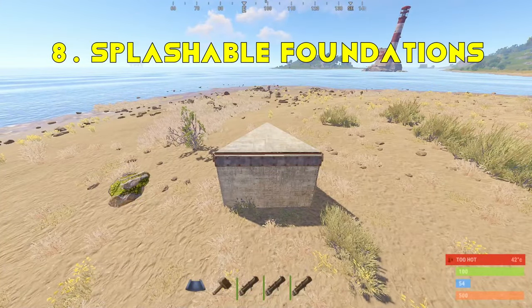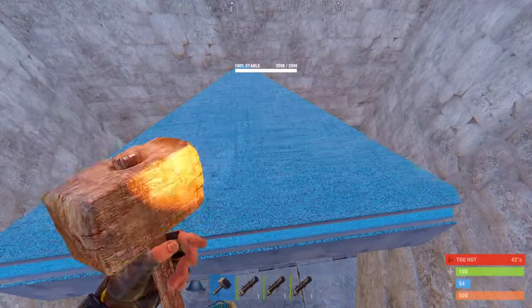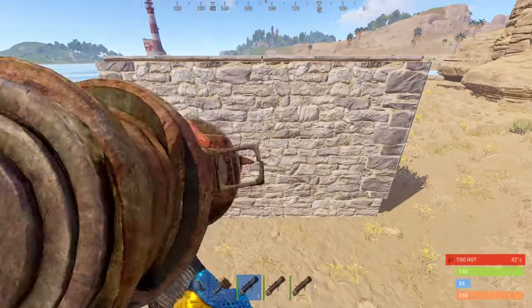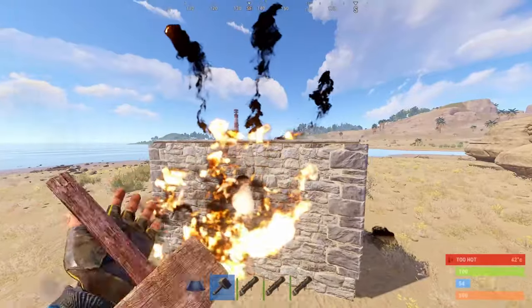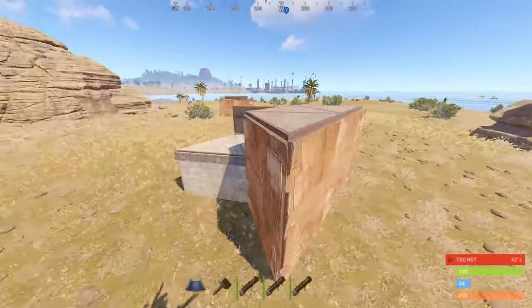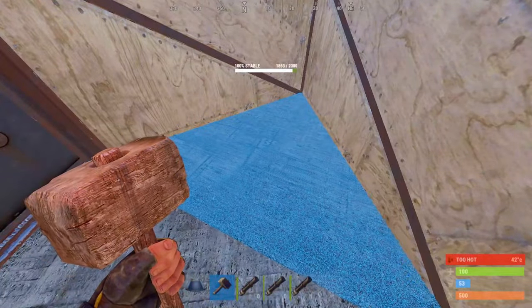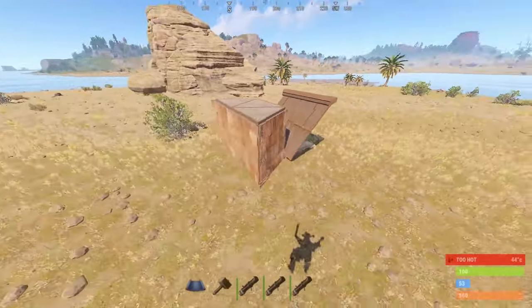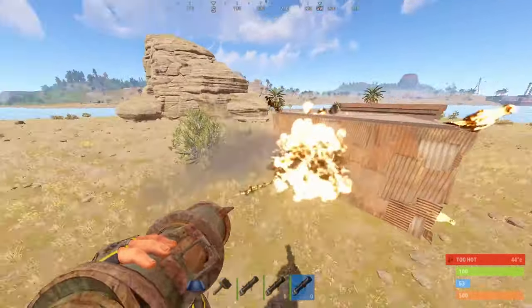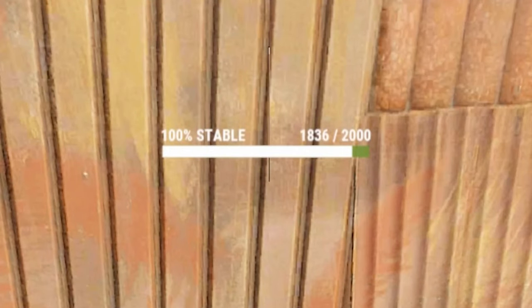This glitch is an old one — it was made known by Game Lights about two years ago. This raised foundation is splashable from outside the honeycomb if you fire the rocket directly between the two walls. This is a big problem for all you stability bunker builders, as these bunkers are severely weakened if the honeycomb is built like this. The same goes for this roof foundation bunker, which is why you'll never see any of these in the bases I build. You can also see the health of the foundation through the walls.